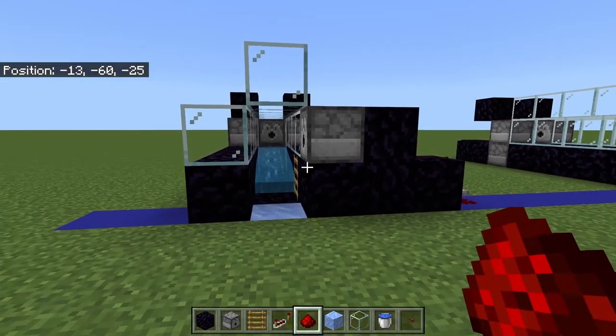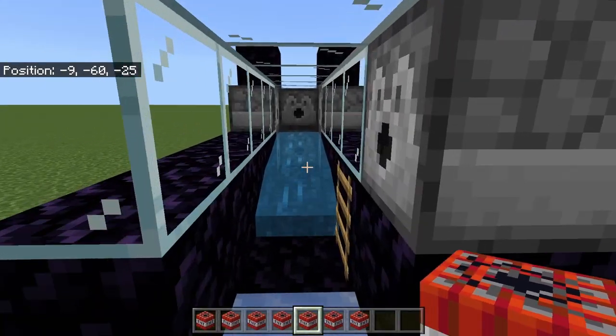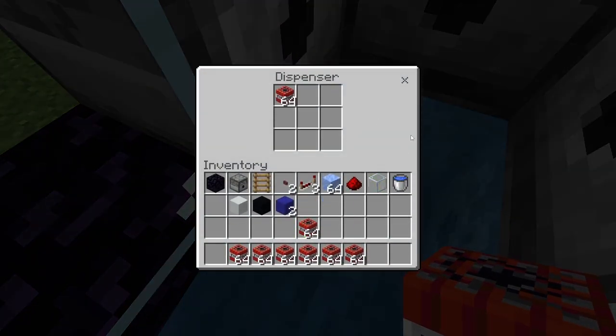Now all we need to do is load in some TNT. You need seven stacks. Come up in here — I recommend flying in creative mode because otherwise the water is going to push you back — and put one stack in all of these dispensers.